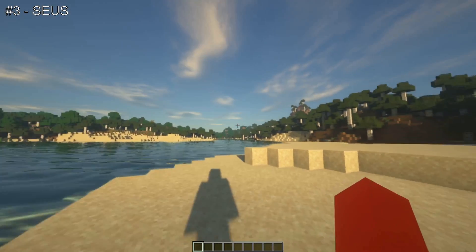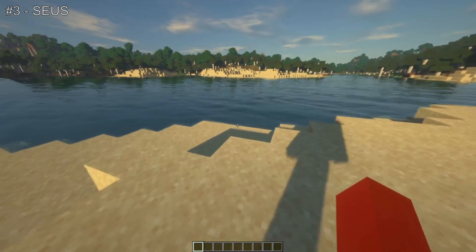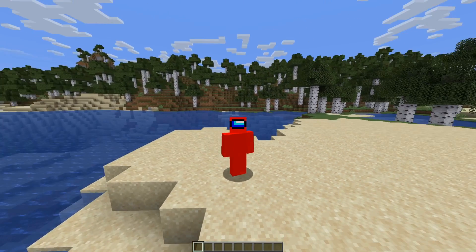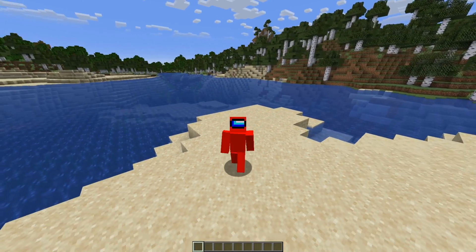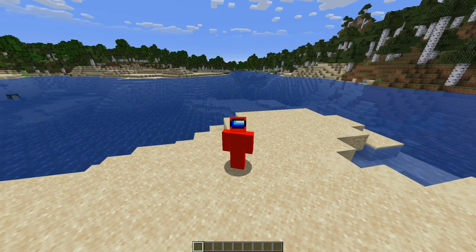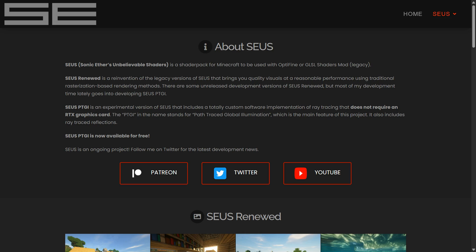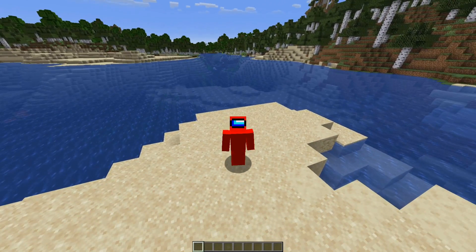Today I'm going to be showing you the top three Irish shader packs for Minecraft Java Edition 1.21. For all of these you do need to have Irish shaders installed — if you don't have them yet I'll link it down in the description below. I'm going to start off here in vanilla Minecraft so you know what that looks like. All of the shader packs in this video have their official links right down in the description, directly from the official creators.